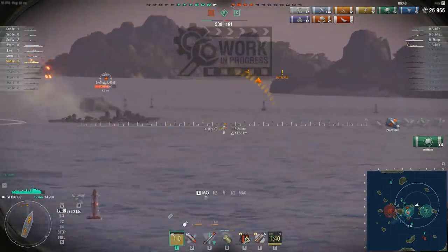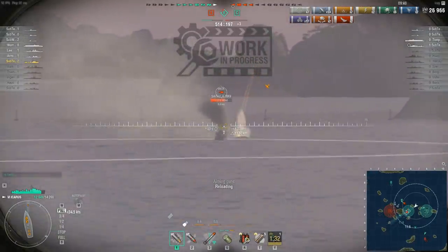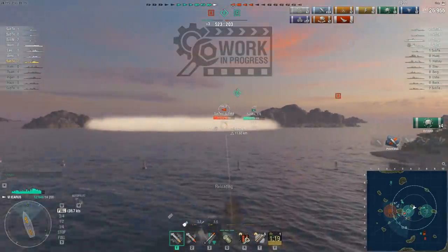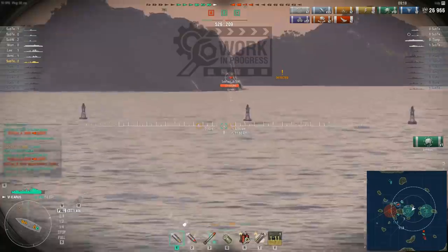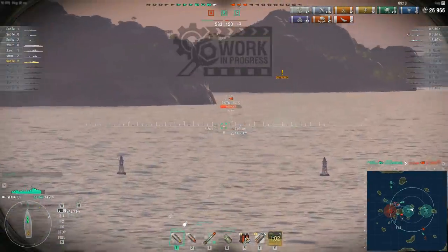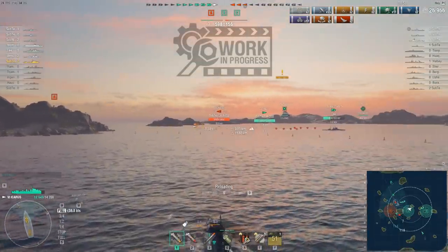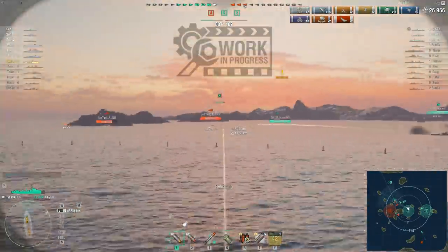I said I'd leave enemy destroyers alone, but not when they're attacking my submarines — which that destroyer is doing. So we're going to drive them off to keep our submarines alive. The various changes, including the maximum depth consumable, if used correctly and if the submarine is steered correctly, mean the submarine is no longer guaranteed to die in the first depth charge attack. But somebody still has to get that destroyer off the submarine's back, because if it doesn't kill the sub with the first pass it will kill it with the second or third.